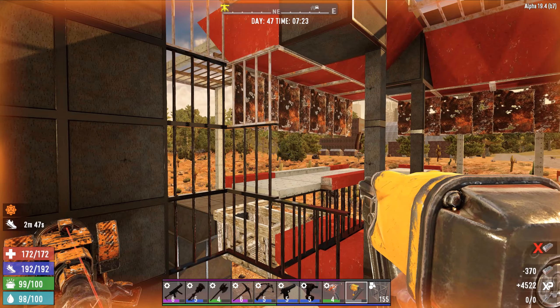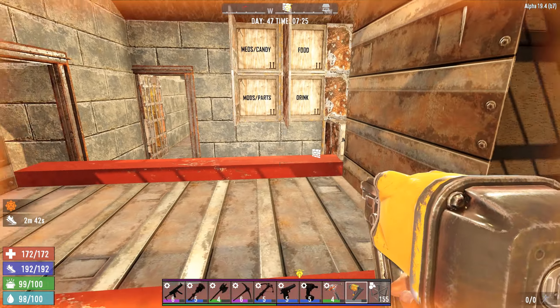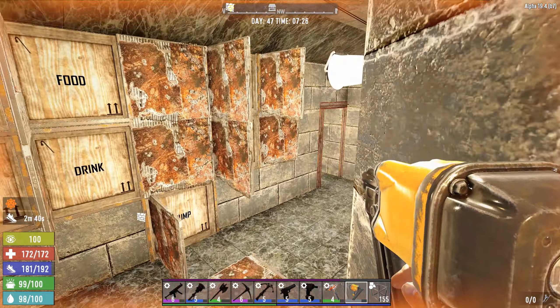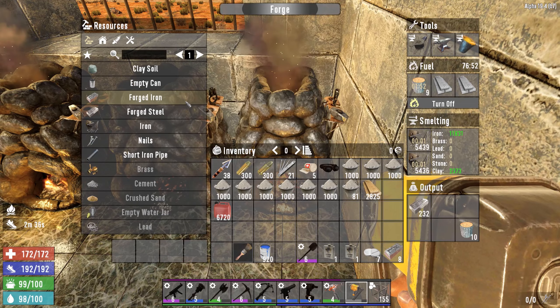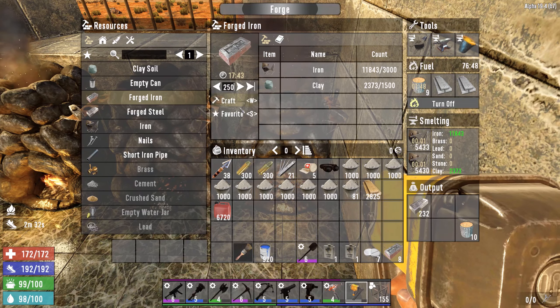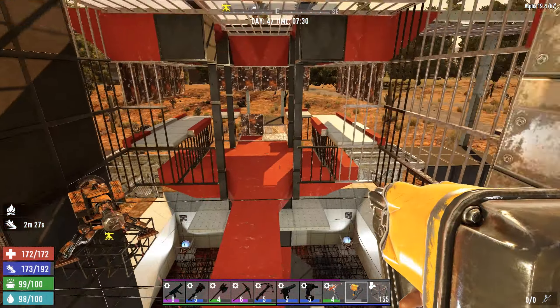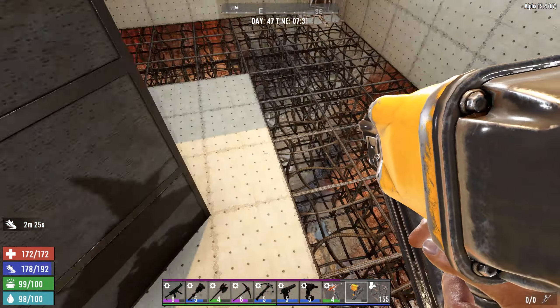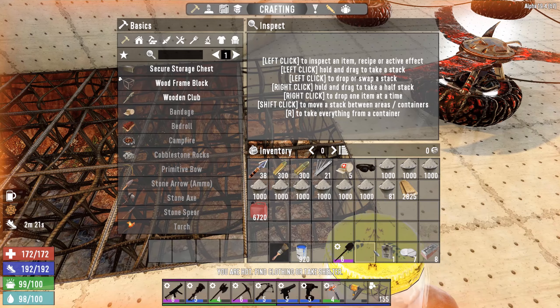That is it for the forged iron. I'm just short, too. Damn. Let's get back in the base. Let's go make some more while I'm thinking about it. I'm probably going to need a lot of this for other projects as well, so we'll just get all that rolling, and we'll finish that up later. But for now, let's head down to the pit and get these upgraded. But first, learn an elixir.